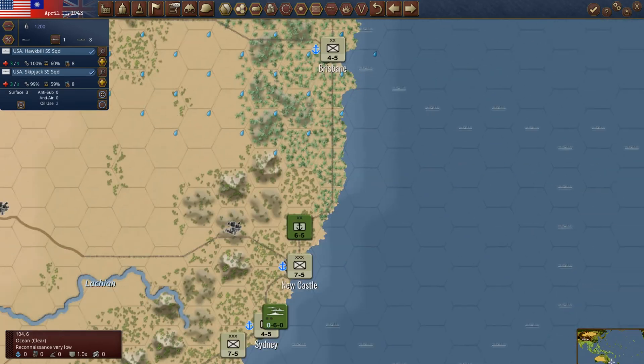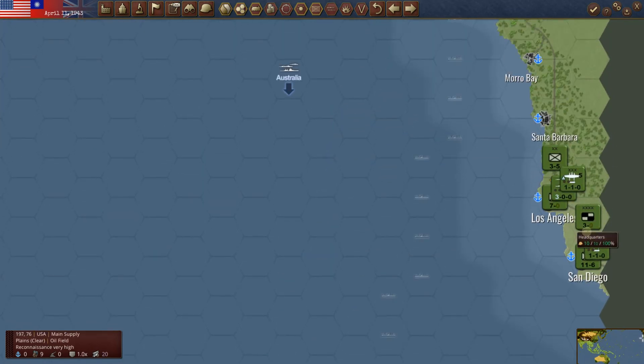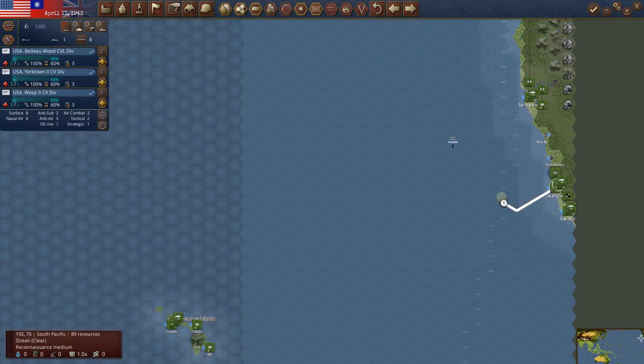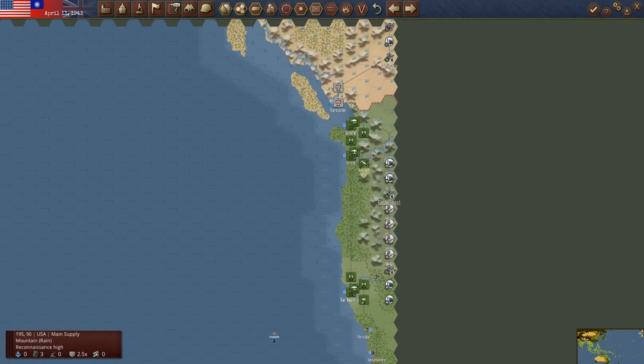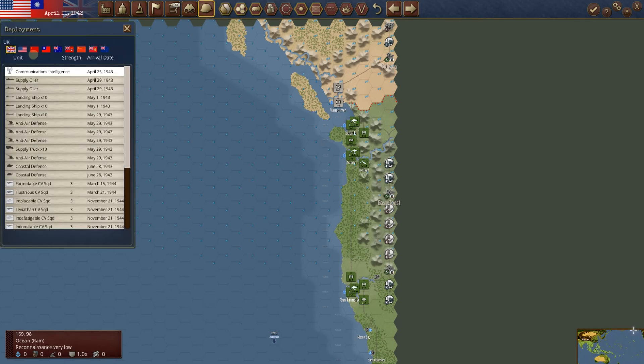We can't move any of this other stuff — we don't have any transports so they'll have to sit here. We can move our new shiny carriers. Why don't we actually move them to Australia and then on through? We've still got almost nothing back here at Pearl, but to win this game you've got to take some chances. That's going to be our chance for now. We've got so many air assets back here, we've got to start moving them out, but we just don't have enough transports yet.